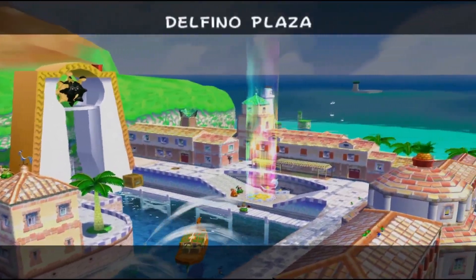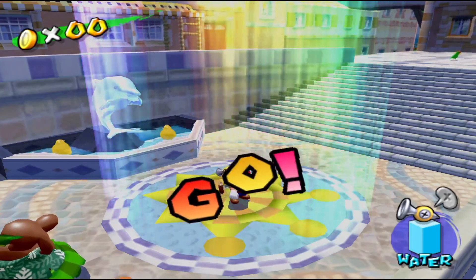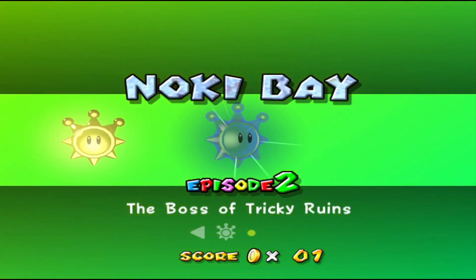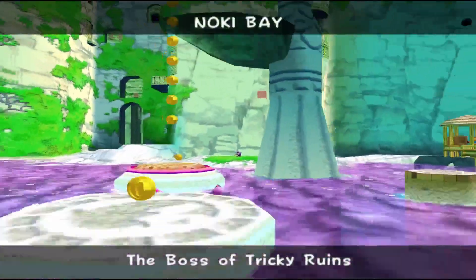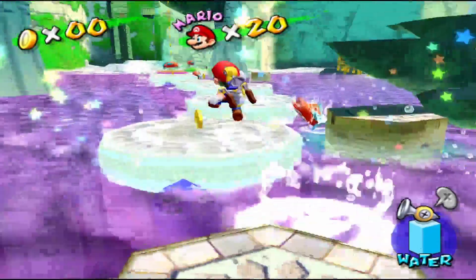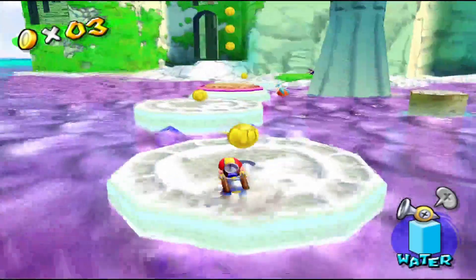Alright, let's get out of here and head back into Noki Bay, shall we? I can't believe we have 20 lives — that's crazy. Episode 2: The Boss of Tricky Ruins. Going into ruins, aren't we? So that's an indicator of where we need to go, same with the gold coins. I remember last episode with the 30 blue coins I kept calling these yellow coins. I mean they are yellow, but they're technically gold.